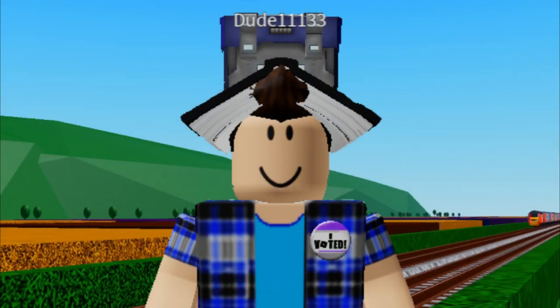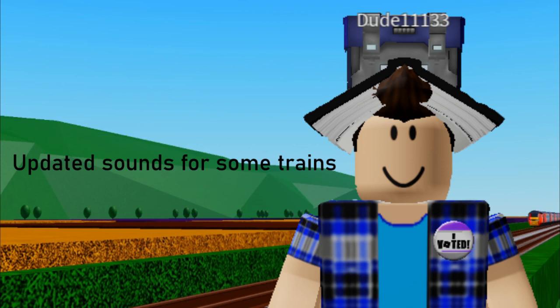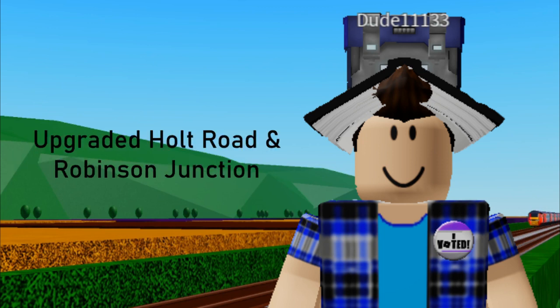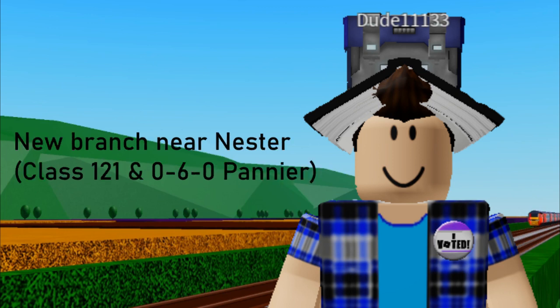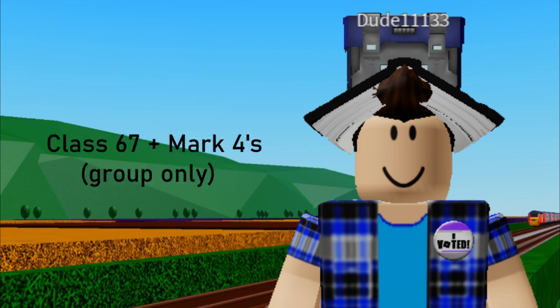Starting with what has been added: a second mainline, the Southeast Mainline, seven new stations, three new stations near the airport, updated sounds for some trains, updated Halt Road, upgraded Robinson Junction, opened the branch near Nesta which includes the Class 121 and the 060 Pioneer Tank, updated some liveries on trains, added a new setting to spawn when returning to the menu. Standard stables - you have to enable that. Fast 67 plus Mark 4s are group only - you have to join the group. Bug fixes.